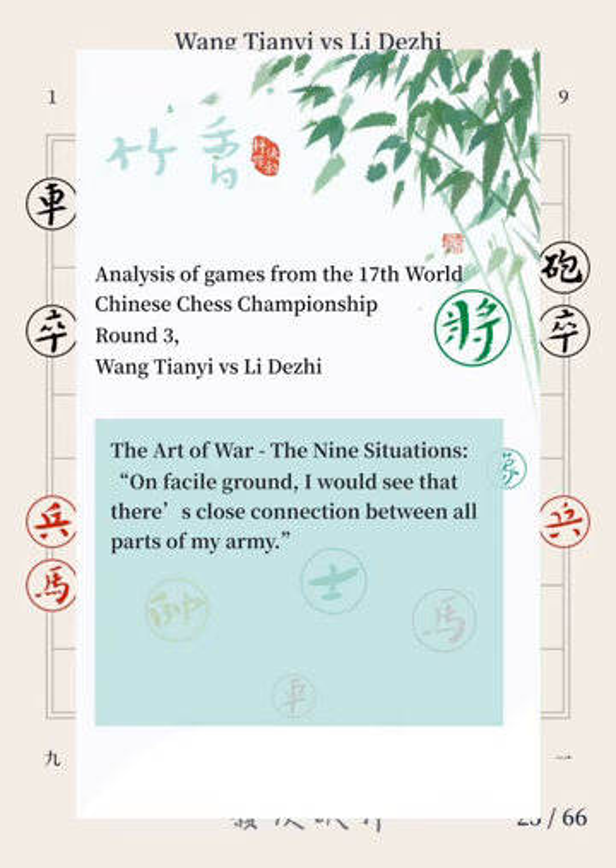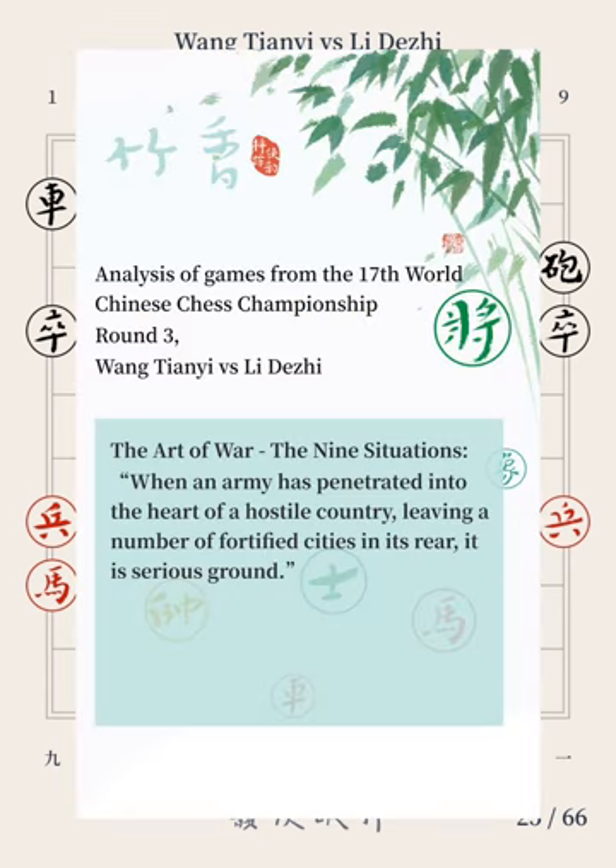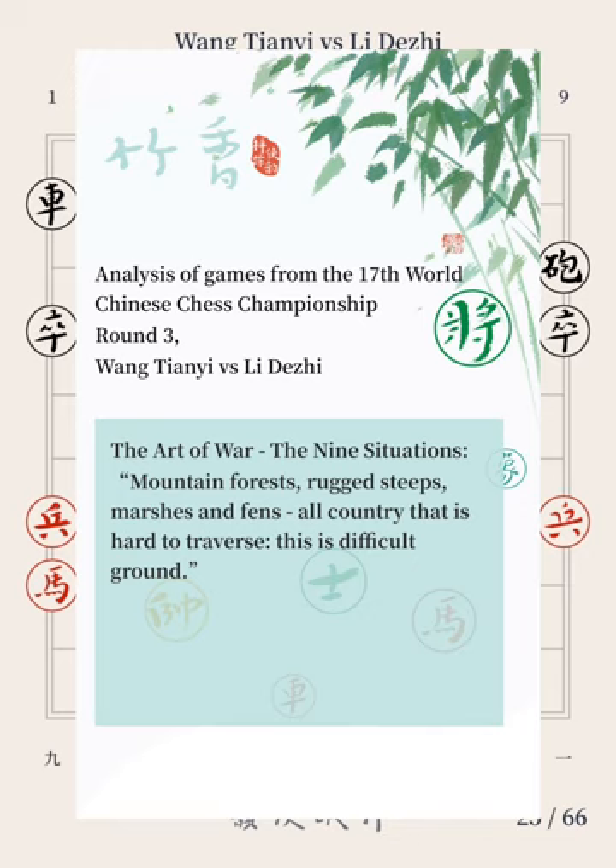In the chapter 'The Nine Situations' in the Art of War, it is said: on farsile ground, I would see that there is close connection between all parts of my army. This means that when we have pieces staying in a farsile ground, we should actively connect all our pieces to improve our overall capabilities for battle. From the perspective of our opponent, we should keep our pieces which have entered the farsile ground separated from other pieces. Therefore, given that Red's cannon is now in the farsile ground, Red should think about coordinating the cannon with other pieces, while Black should think about cutting off the connections between Red's pieces at the front and those at the rear, so that Red's pieces in the front would fall into serious or difficult ground.